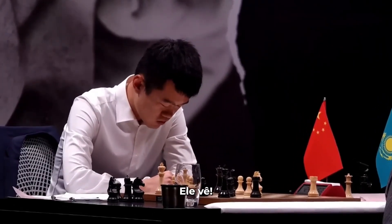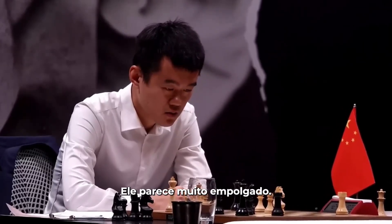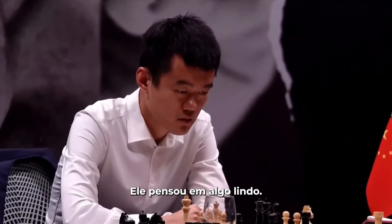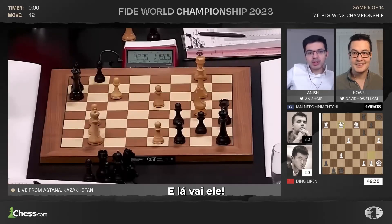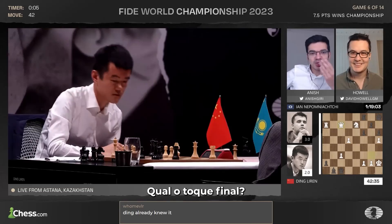He sees it! You know, this is the remarkable part — he sees it. He looks very excited, he's probably found something pretty. It's so disturbing — I don't see it. Look, he sees it, he's going for it. What is it that he's going for? What is the finisher after h7, Ng6, Rg8? What is the finishing touch?